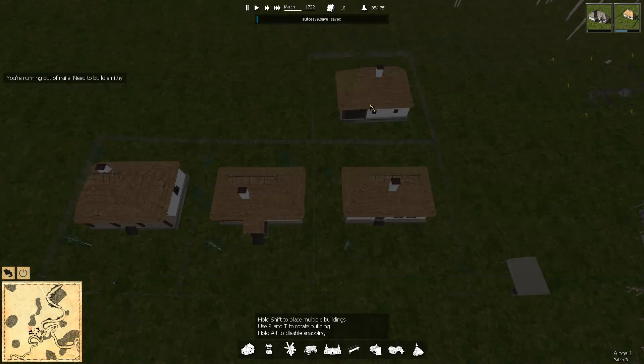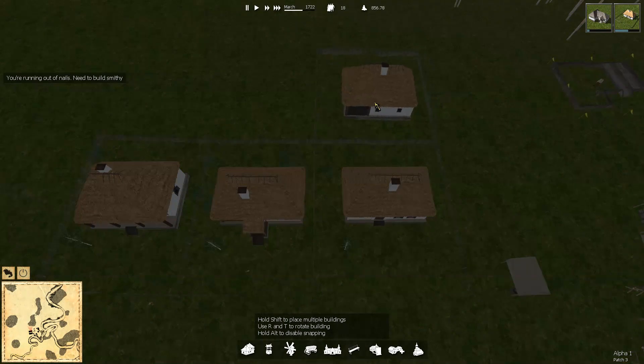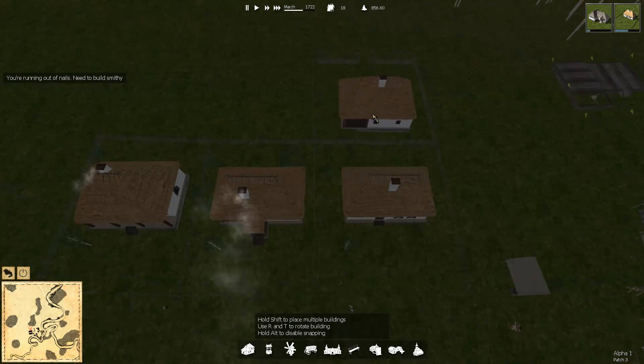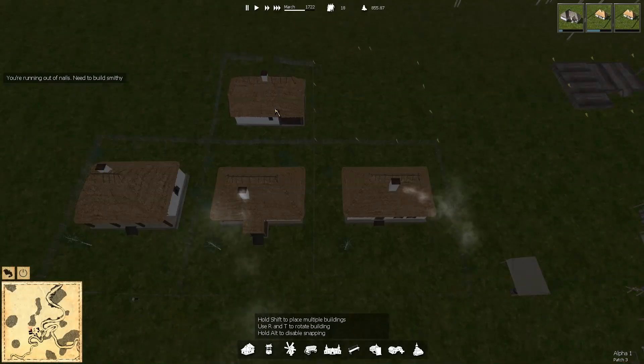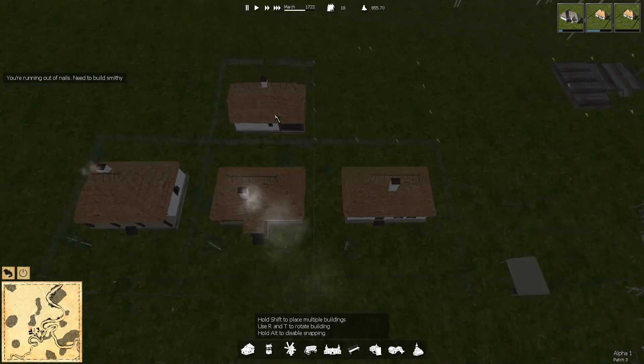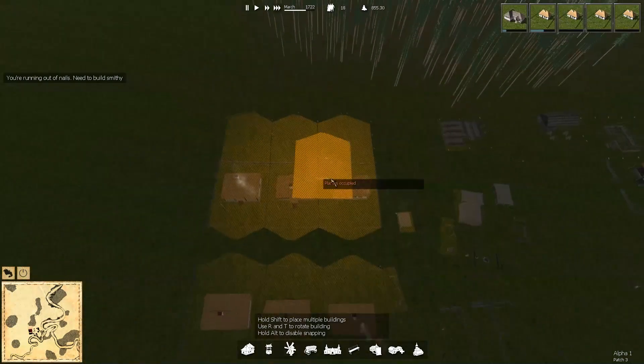Let's put the house down that way — oh no, it's a little too far, place is occupied. There we go, just a tiny bit more. I need to build the Smithy — yeah, I'm building the Smithy, I know. Another one fitting right here. I also like how simple yet efficient it is to have those overlays.